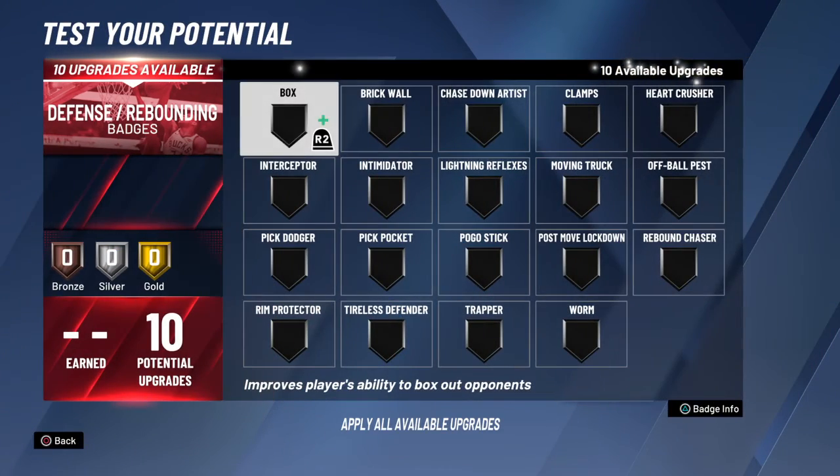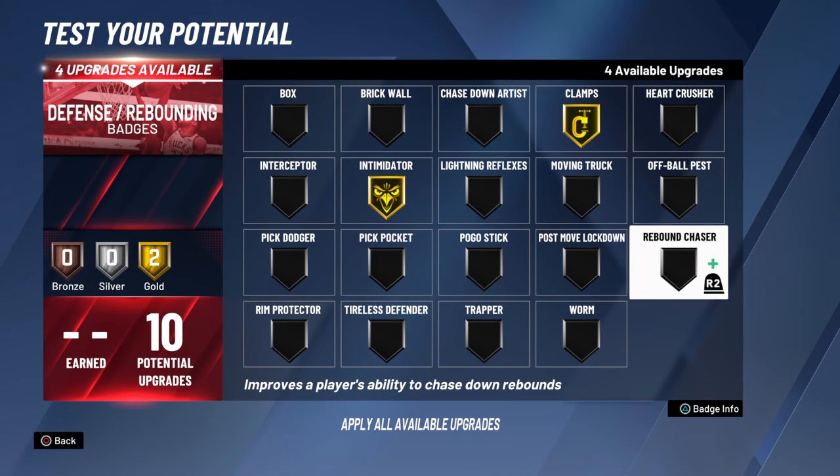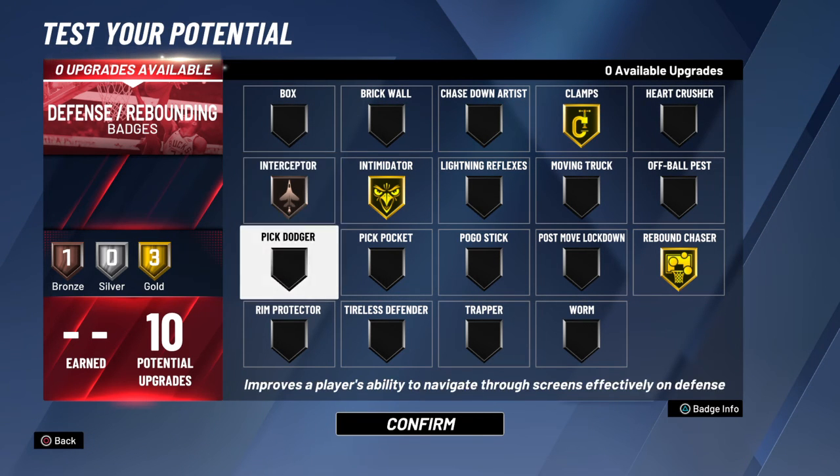Now for defense: clamp, intimidator, rebound chaser, interceptor. That's it. That's all you need.